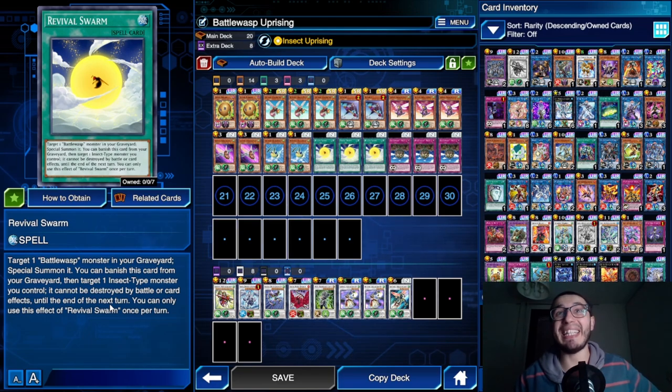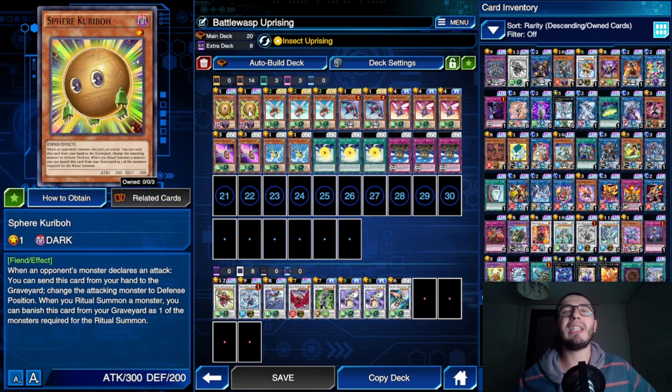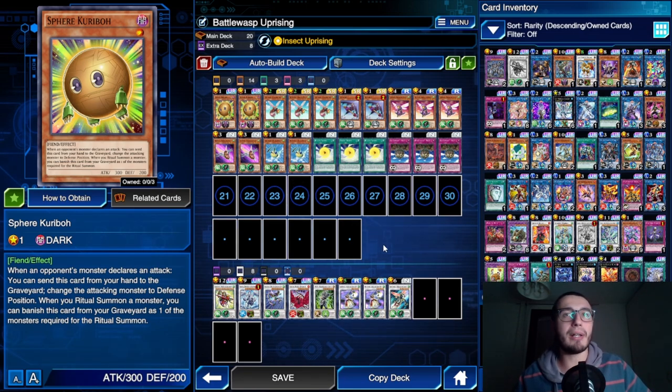For staples we have an End trap, a couple of Sphere Creep, and a couple of Kydroid. The Kydroid is just to fill the limitation spots, while Sphere Creep is a bit better for this deck because it saves the monster, giving you more chances to go into synchro summons and to use the skill. So Sphere Creep is better honestly.